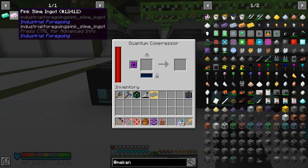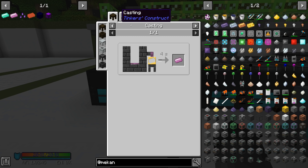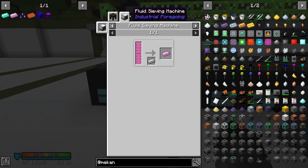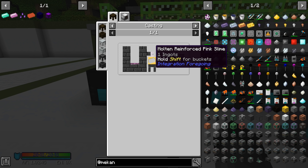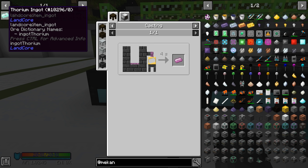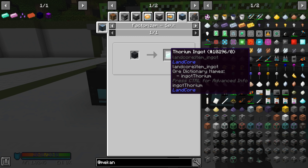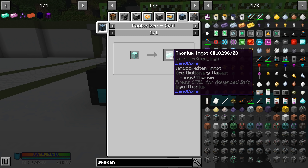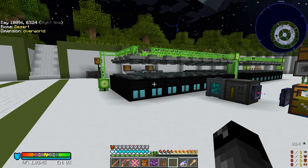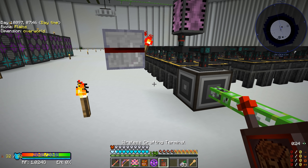Moving on to pink slime ingots. I didn't even realize this before - if we get some molten reinforced pink slime, this would be much better for us to do in the way we're currently set up. Since we can break apart blocks in the factorizer for thorium, the molten casting setup would be much better for pink slime so that way both things can go at the same time.